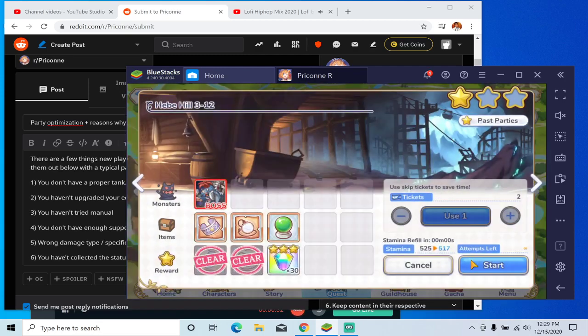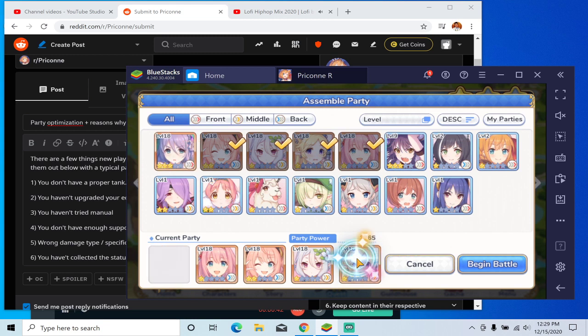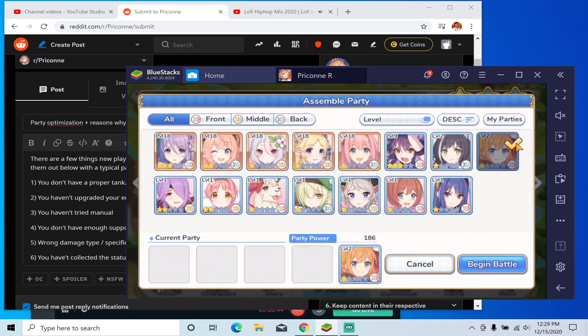One of the biggest issues I see with people asking what party or which unit they should use is that they don't have a proper tank. Most of you probably use Peko as your tank, but Peko is actually very weak. As a one-star unit, she's not very adequate at tanking, so it's going to be difficult for her to help you progress through the story without some huge support boosts or a healer like Mahou to keep her topped up.